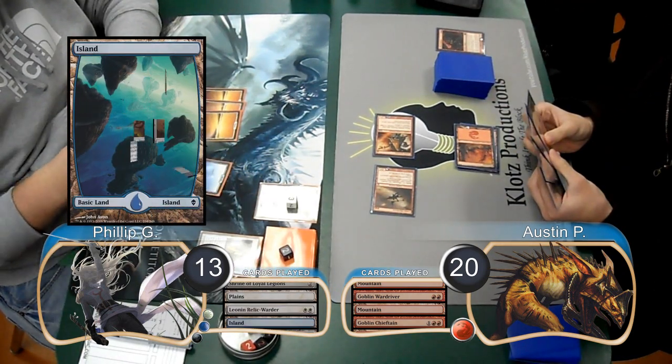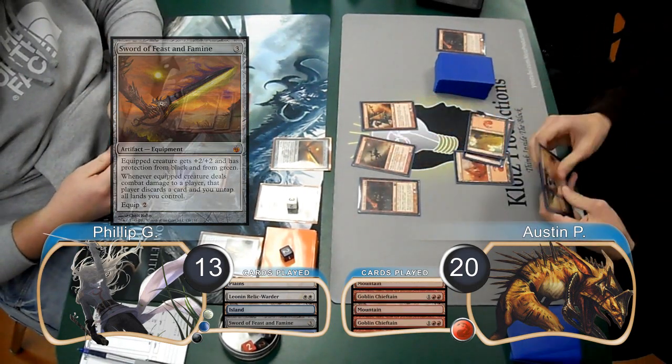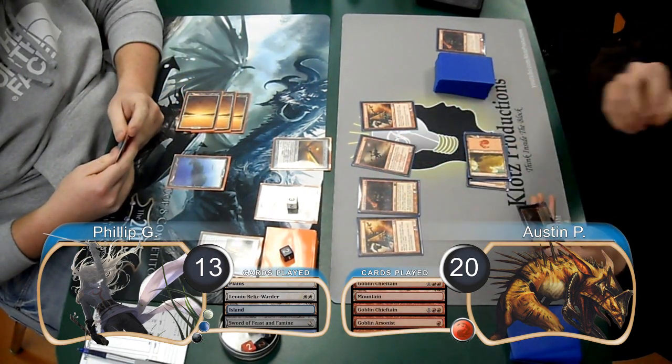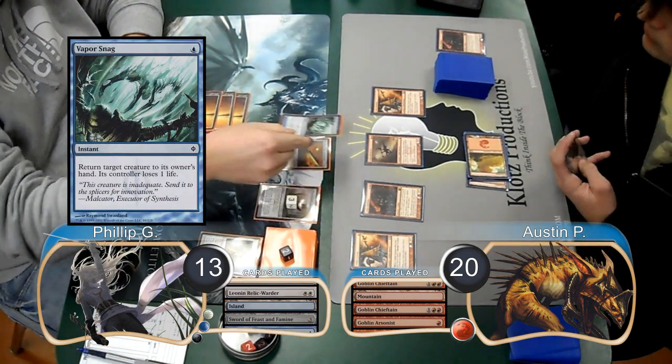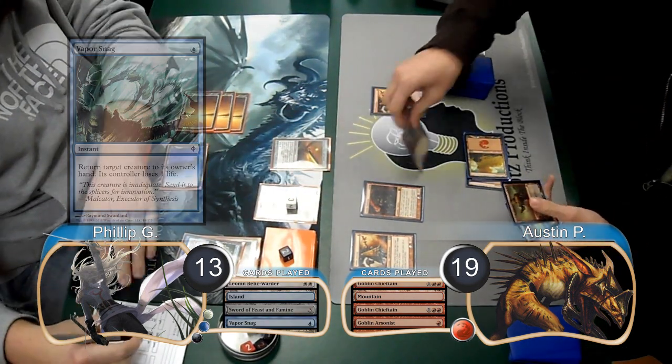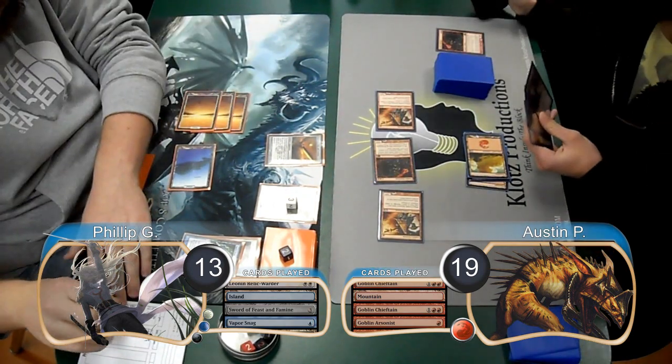He then laid down an island and put a Sword of Feast and Famine into play. Austin played a second Goblin Chieftain, along with another Goblin Arsonist. Then, before combat, Phillip used a Vapor Snag to return the Goblin Wardriver to Austin's hand and take him to 19. Austin then attacked with the rest of the team for 6, taking Phillip down to 7.